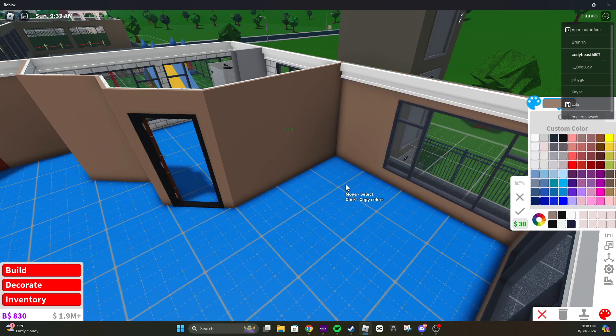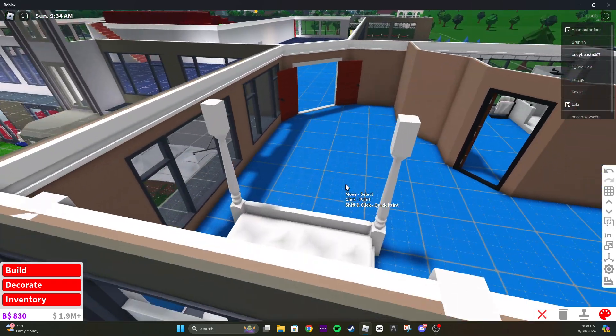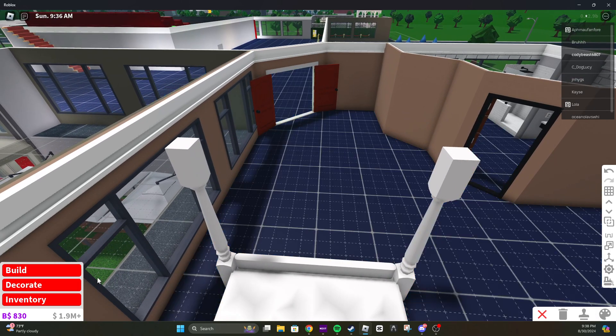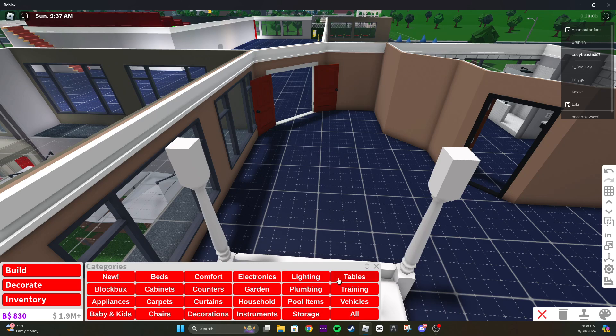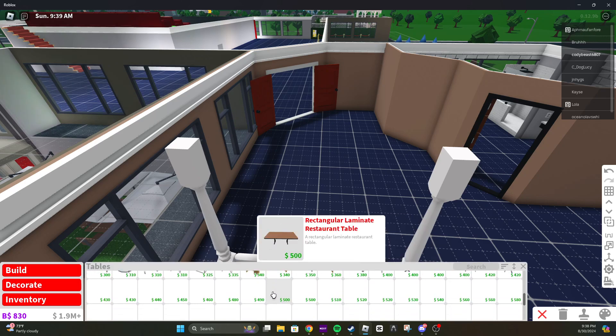Let's fix this. There we go. And now let's get a TV in here. But first, I want to put a nice big desk here. So I'm going to look in tables and see if I find anything I like.